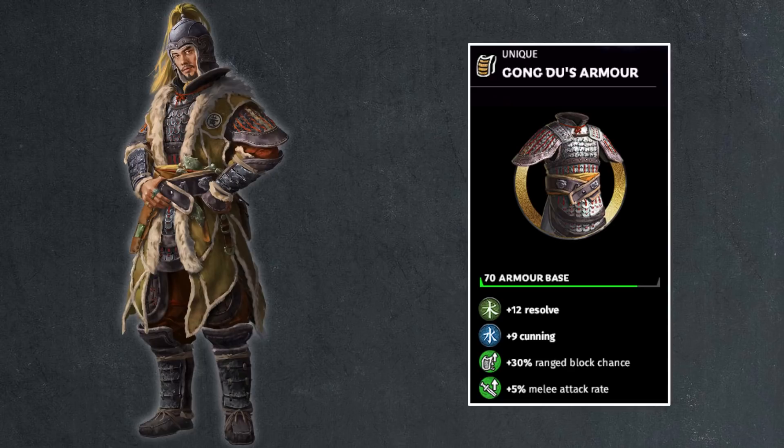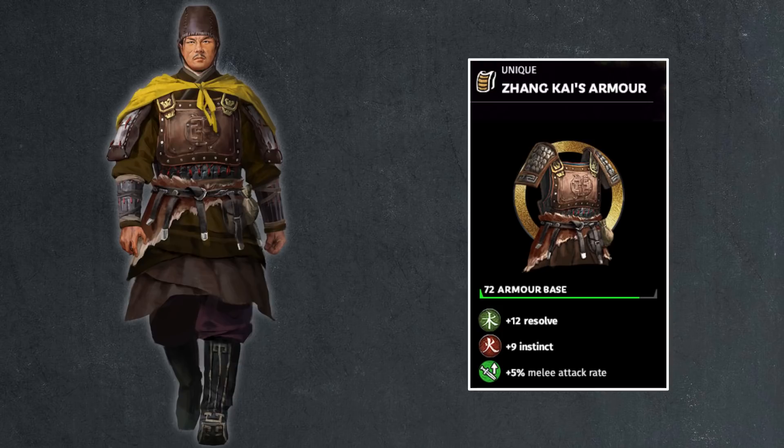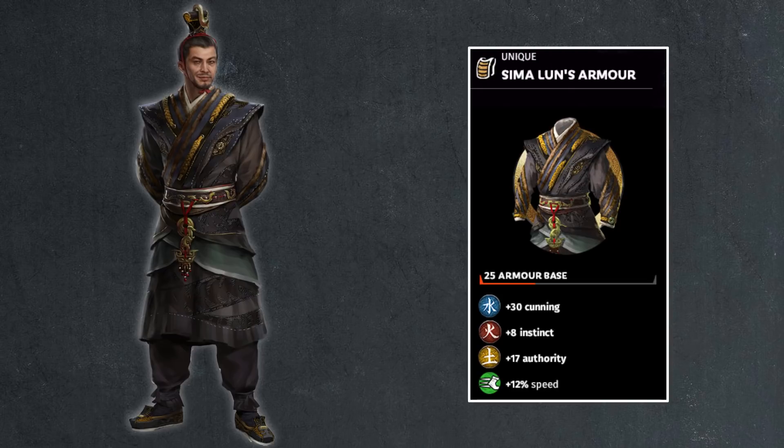Then we have Zhang Kai, his subordinate, with 72 armor base, 12 points resolve, 9 points of instinct — a pretty good split for a general on the battlefield — and 5% melee attack rate as well. That seems to be a very common theme among the Yellow Turban generals. Moving on from the Yellow Turban generals, we have the Eight Princes released after that, and the Eight Princes' armors are all very strong. They got huge buffs as faction leaders — they are the only unique characters from that DLC.